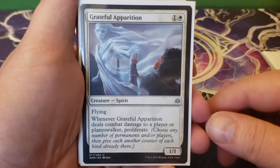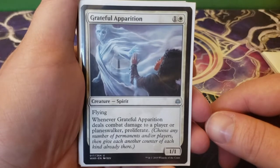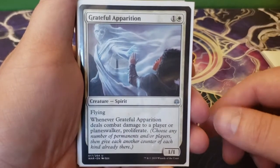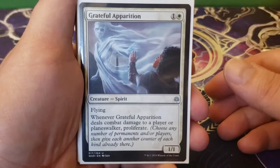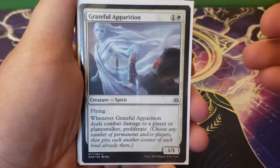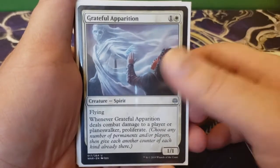Next up we have Grateful Apparition — one and a white for a 1/1 flying. Whenever Grateful Apparition deals combat damage to a player or planeswalker, you get to proliferate. Proliferate is great because it's not just plus one, plus one counters — it is going to affect plus one, plus one counters that Lazel will see, but it's also going to hit loyalty counters and shield counters, which is something else I use in here.